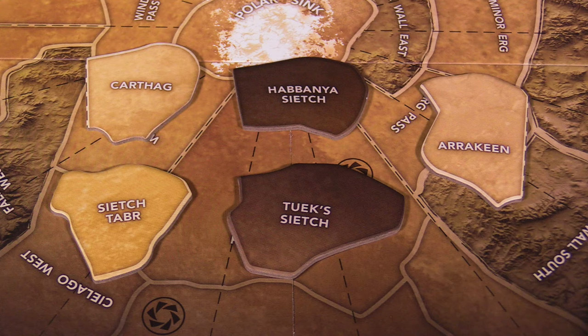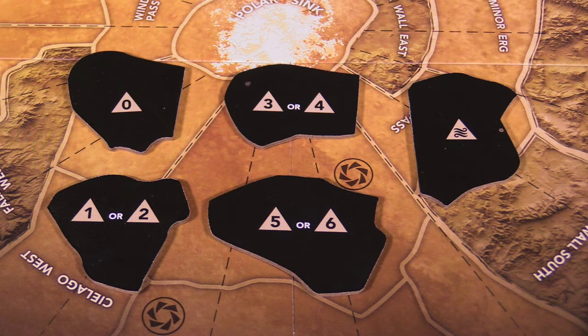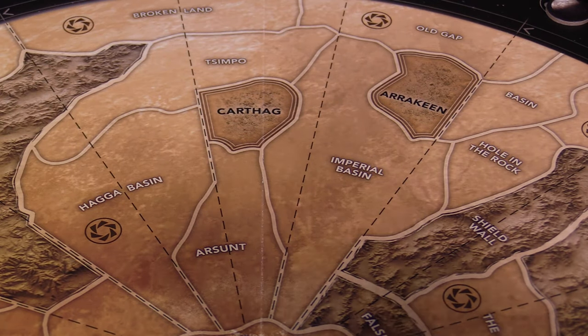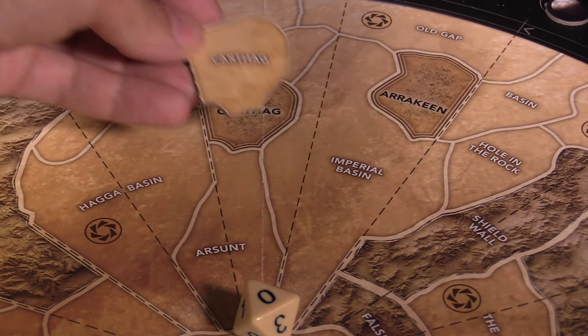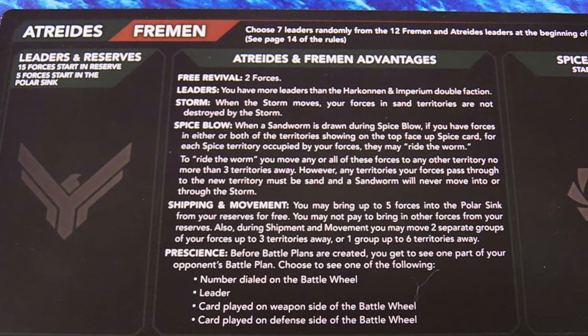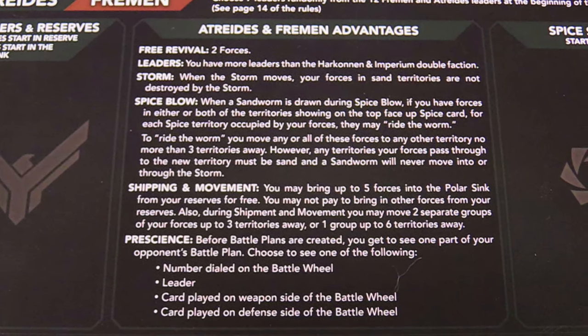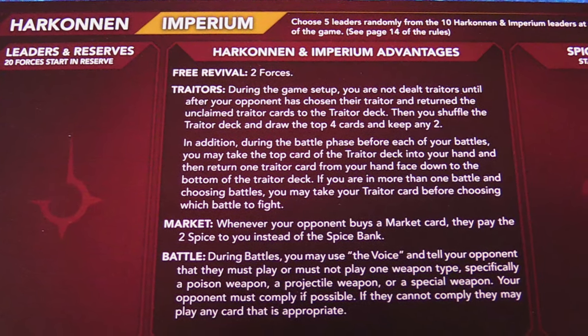If you played the previous versions of Dune, a lot of that will probably look pretty familiar, but this version cuts out a lot of the extraneous mechanics and streamlines gameplay a lot. This version also adds a two-player head-to-head mode. In two-player mode, players roll at the start of the game to cover certain strongholds, which remain unusable throughout the game. Players also have the option of using the allied faction boards, which blend the abilities of two separate factions together, providing a little bit of bonus from each.